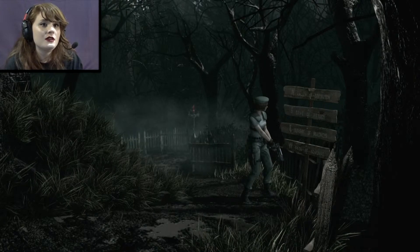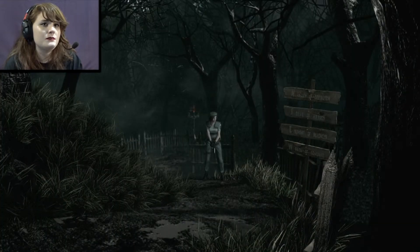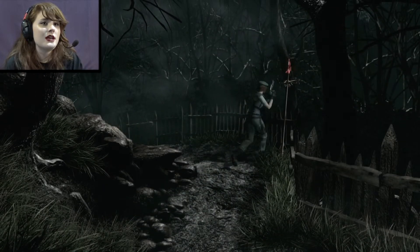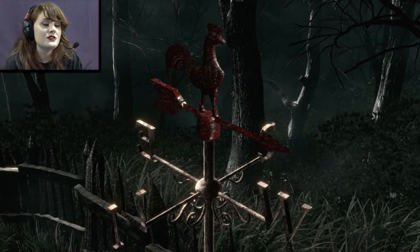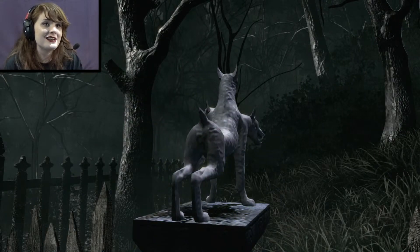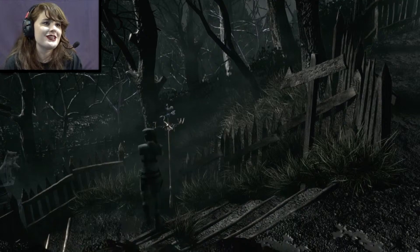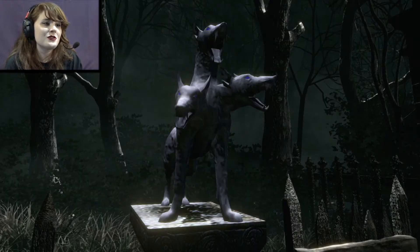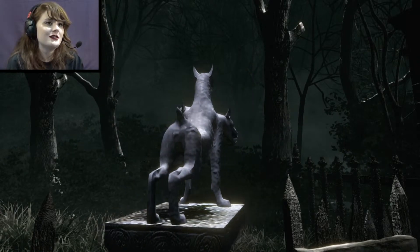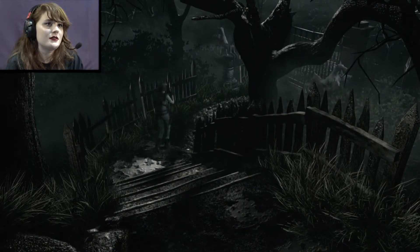Blue is north and red is west. You actually have to time this — super annoying, and it's really easy to get it wrong. You can also just mess with these things until the dog statues point away from the door, but it's also the direction pointing closest to the camera. I guess it's pretty easy. There we go — and the gate is open. Fantastic.